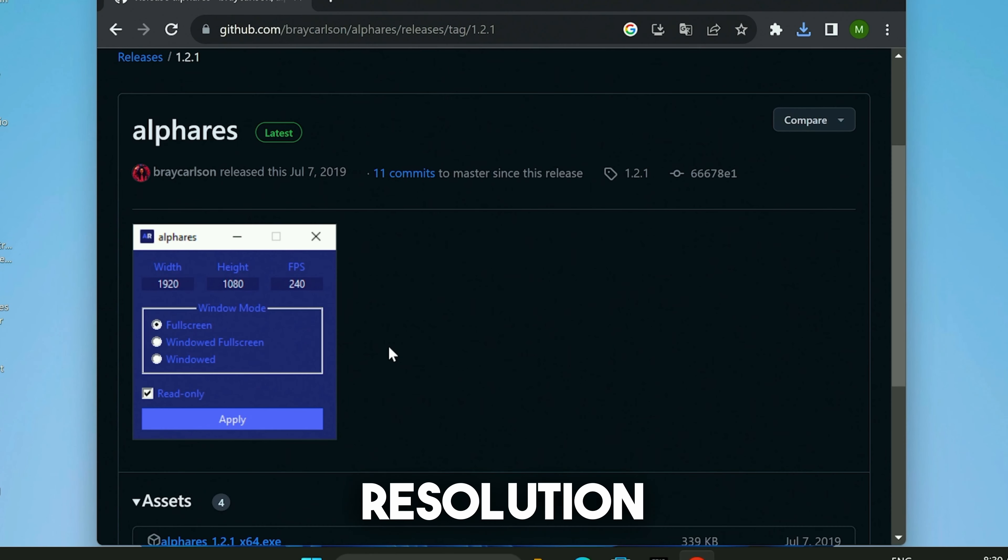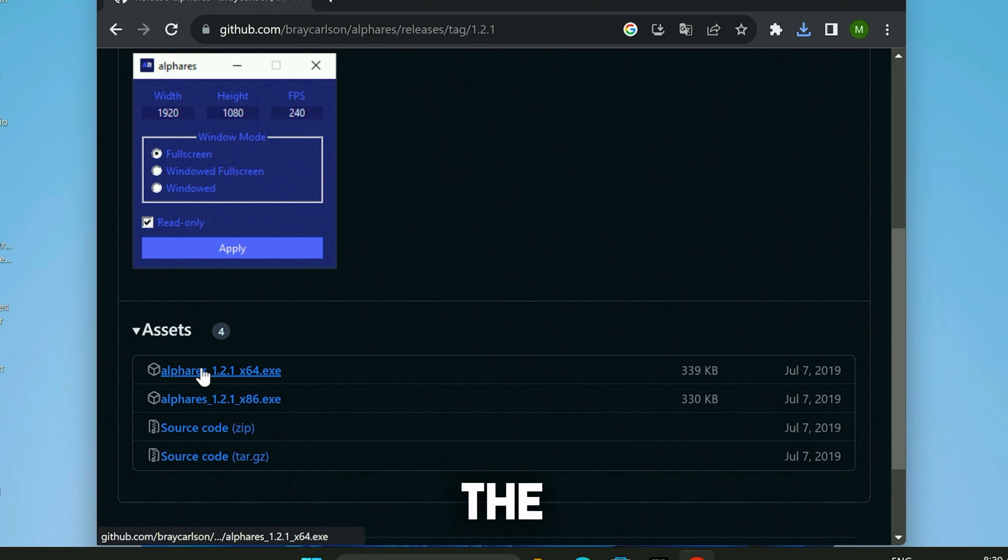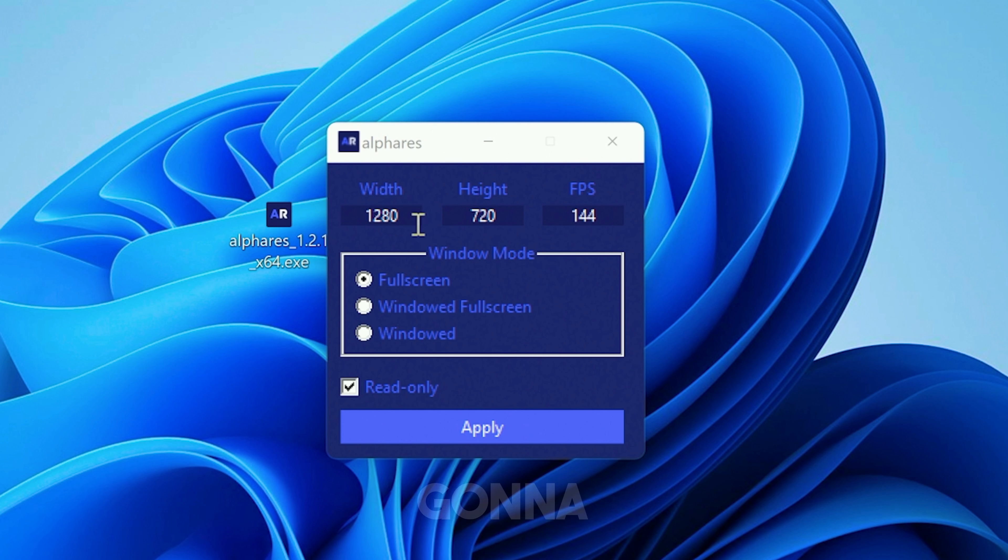First, we're gonna be applying a stretch resolution in Fortnite using the tool Alpharez. You can find the link to it on my official website where you'll get the latest version. In the tool, type in exactly the resolution 1024x768 — this is by far the best one.